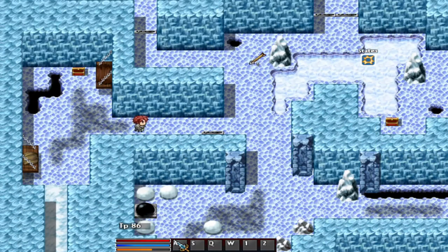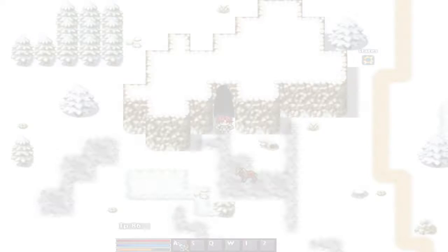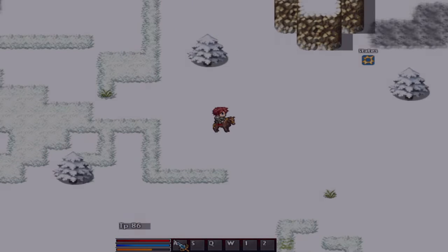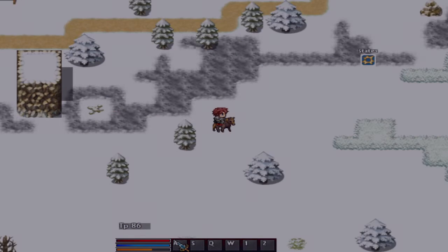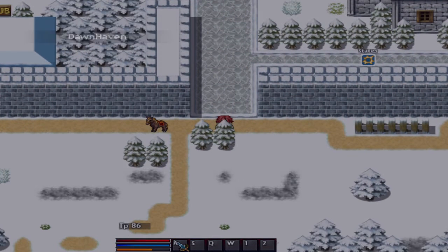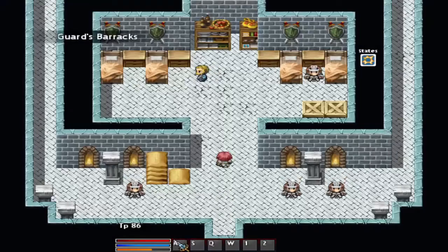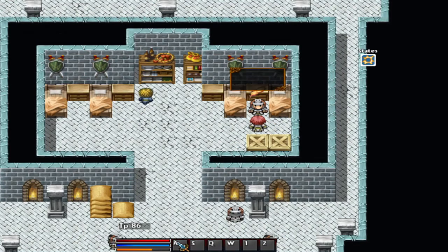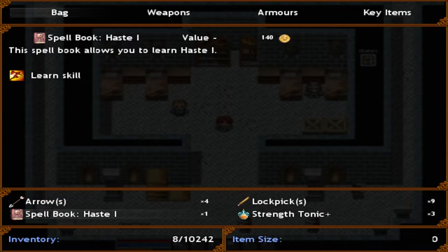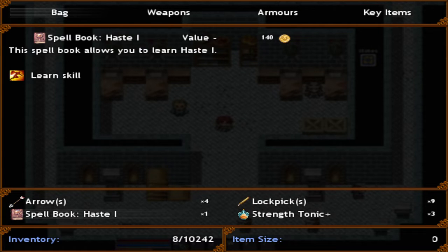The quest was being tracked. Let's see what he got — nothing good. Very cool. Let's head back and get our reward. Quest completed. What did I get? I actually got this spell bookcase, a strength tonic, and arrows, and lockpicks that I got from the bandits.